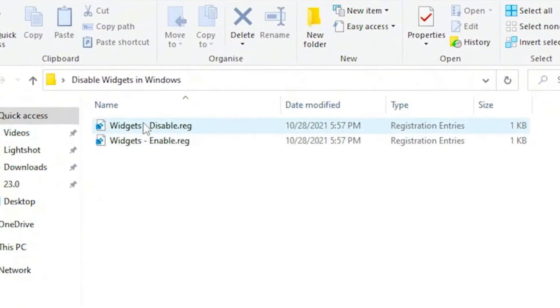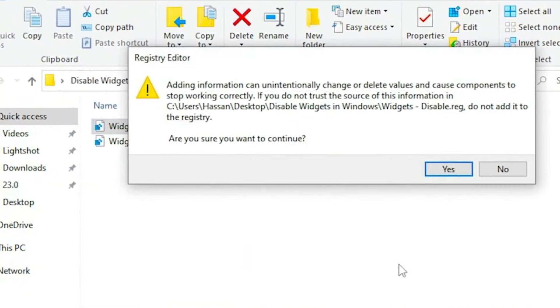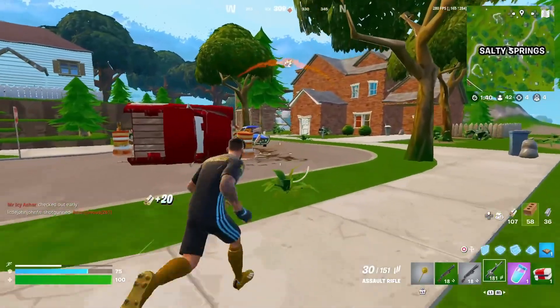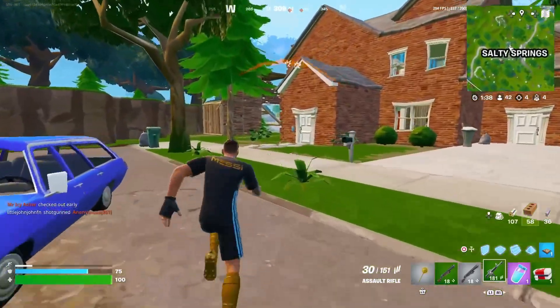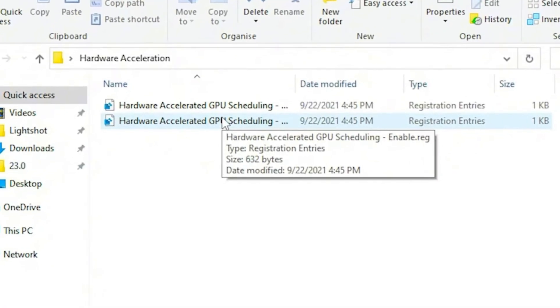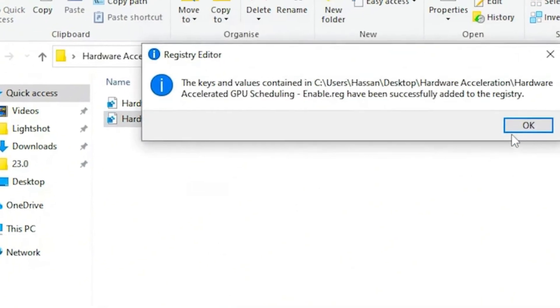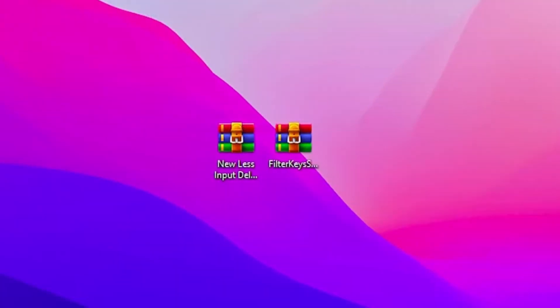Now go to the next step, which is disable widgets. Double-tap on the disable file, click Yes, and click OK. Next up we have hardware acceleration. Double-tap here and turn on hardware-accelerated GPU scheduling — this is the second option. Double-tap, click Yes, click OK, hit OK again, and close out this file.